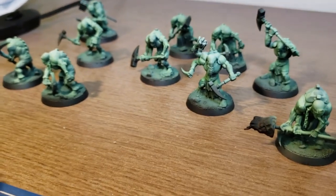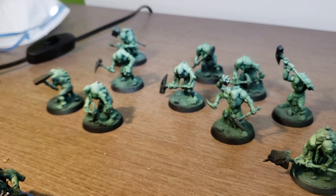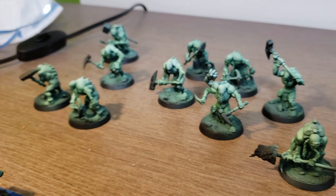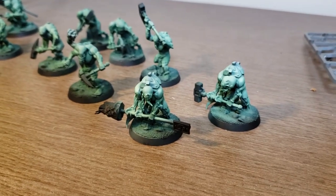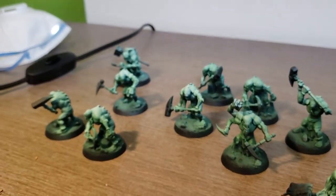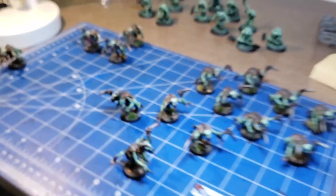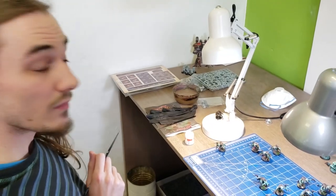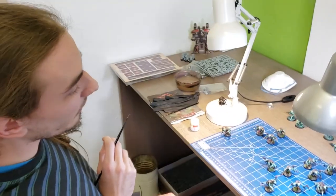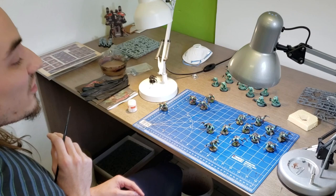And they are next up. What did you do with these guys so far? They were primed with black spray, and then I chose one tone of green and went over them with the zenithal technique. So you are progressing rapidly. Do you have your list sorted? I want to keep it secret for now.